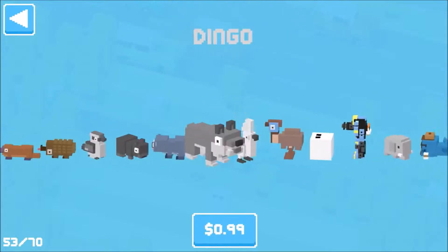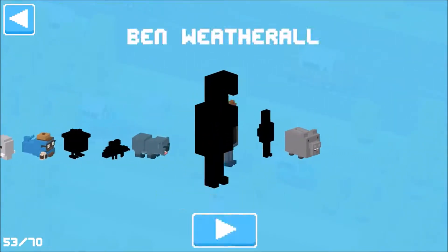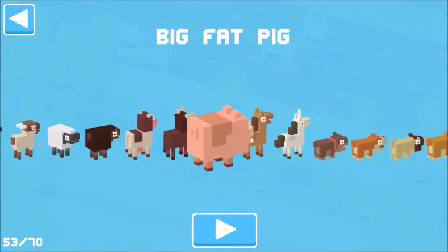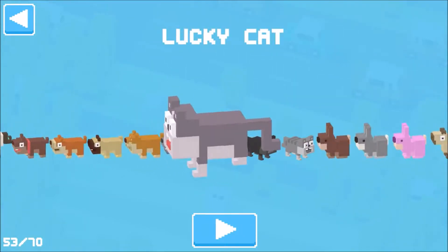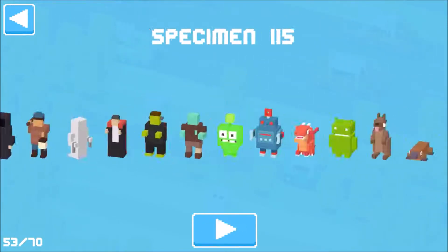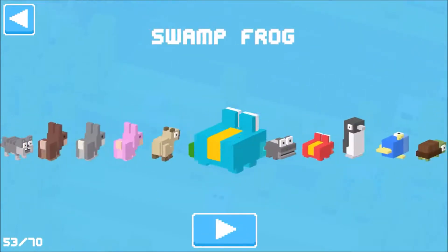If you want to unlock one of these characters you are going to have to use the lucky cat — it's the three-legged cat. If you get a good score with it you unlock him. Also, for this character to unlock, you want to use the festive chicken.